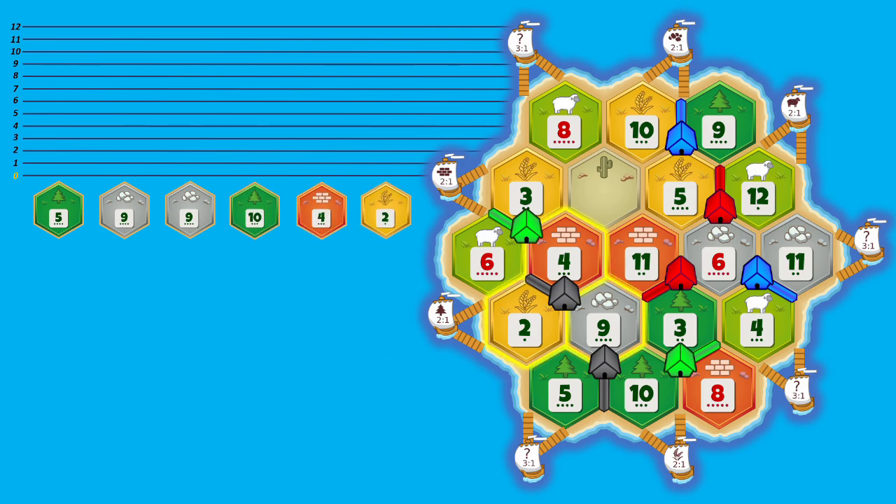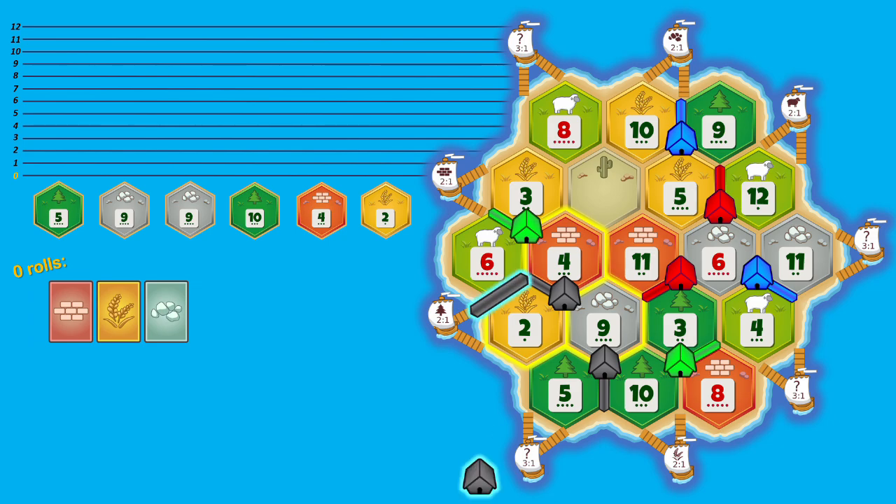We start the game with a brick, a wheat, and an ore. Our goal here would be to build a road and a settlement to settle on the 6-2 wood port. To do so we would need 2 wood, 1 brick, and 1 sheep. That's it.